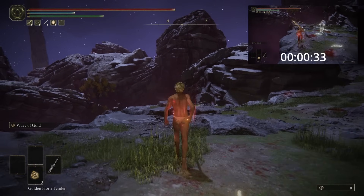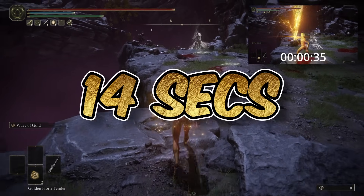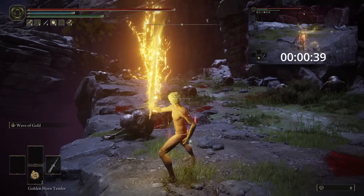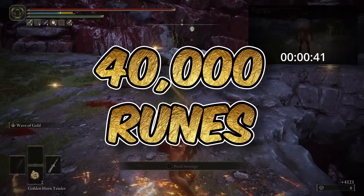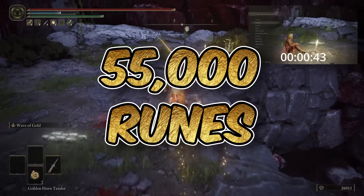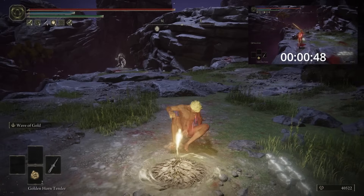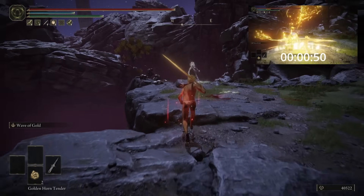For this optimized strat, to do 1 lap from resting at the grace to returning to it takes 14 seconds. And depending on how many Albinaurics you manage to take out with each wave of gold, you can obtain anywhere between 40,000 and 55,000 runes per lap. Meaning we can achieve 1 million runes in 4 minutes and 50 seconds, and this does include the time to apply any consumable buffs that we will be using.